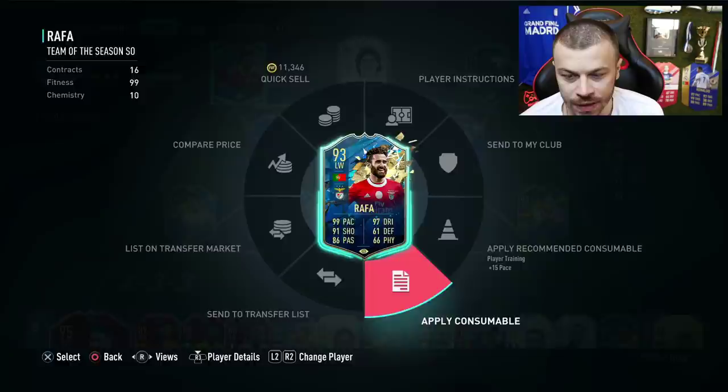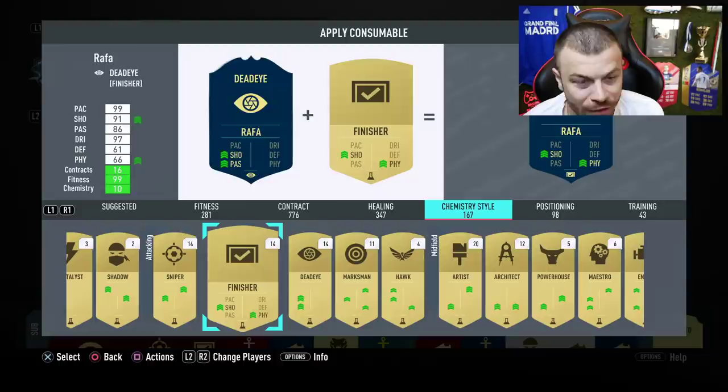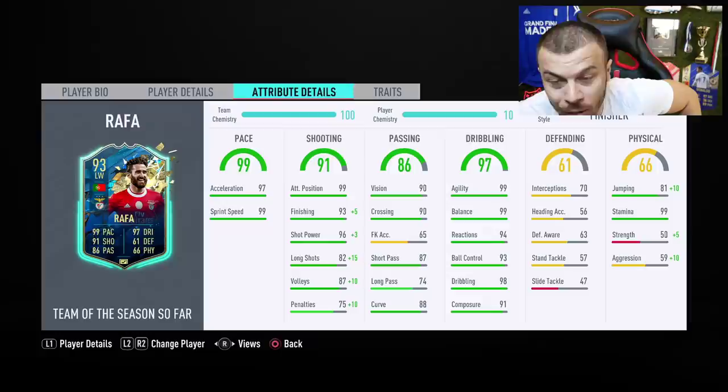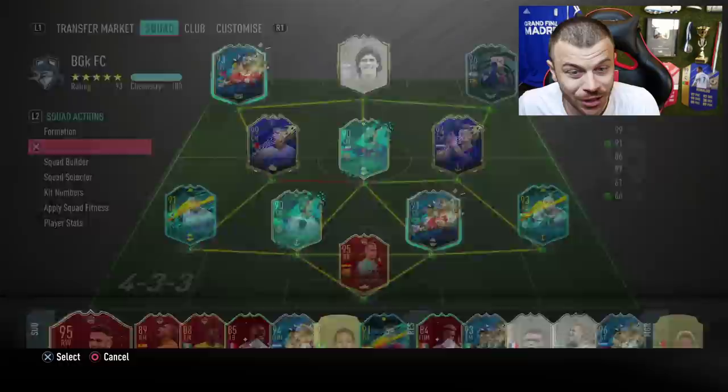Regarding Rafa, I'm gonna apply a Finisher chem style — in my opinion that's the best one for Team of the Season Rafa. He's quite cheap at 125,000 coins. His stats: 97 acceleration, 99 sprint speed, 98 finishing, 99 shot power, 97 long shots. He's got absolutely incredible dribbling stats: 99 agility, 99 balance, 93 ball control, 55 strength, and 69 aggression. He's got 4-star skill moves and 4-star weak foot.